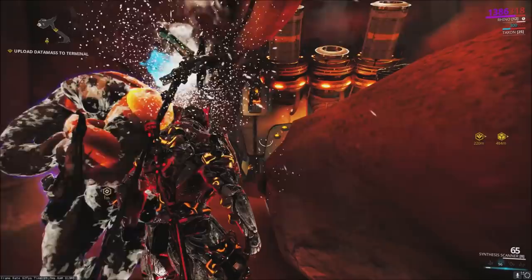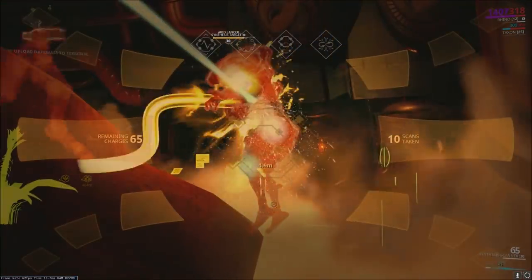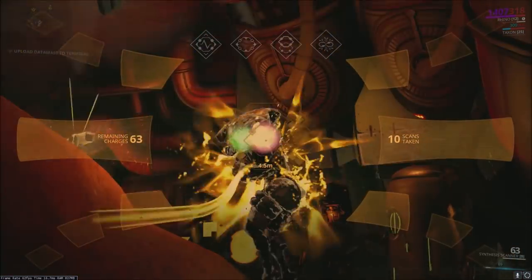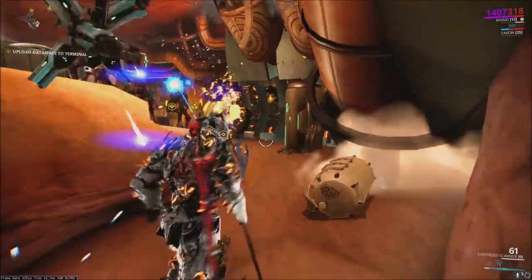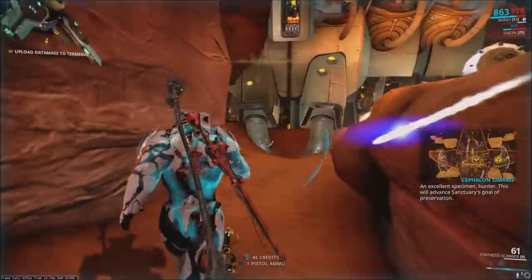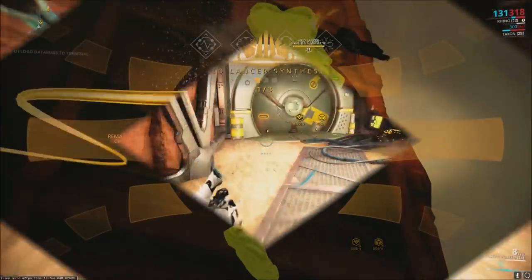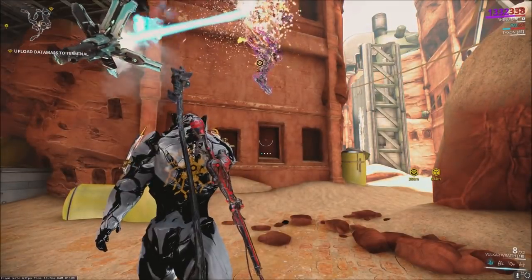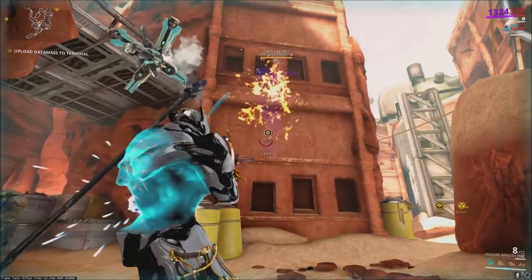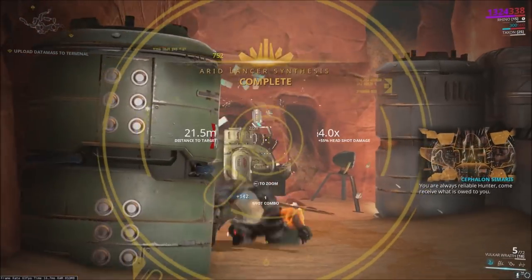You'll use the Synthesis Trap to stop him — you have to use the trap in order to scan him. Zoom in on the little spots and they'll change color, and there you have it. It's pretty quick and easy. In this map I had one of those assassination targets come after me, which can make it a little bit of a pain, and of course the Stalker could show up too. This last bit shows me getting the final third one.